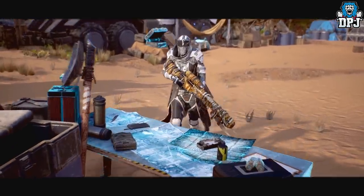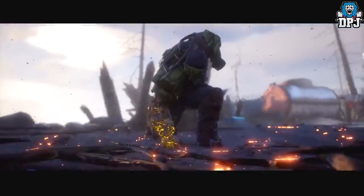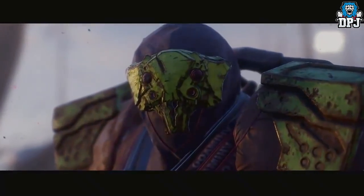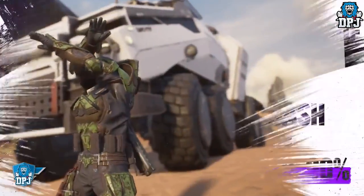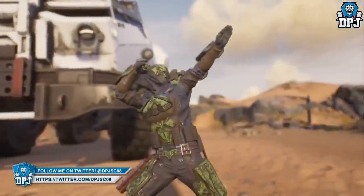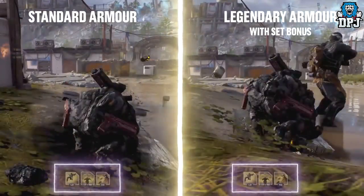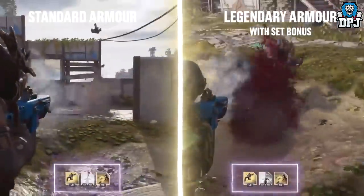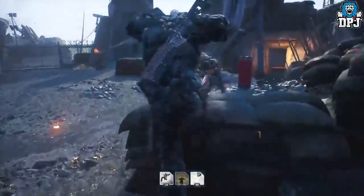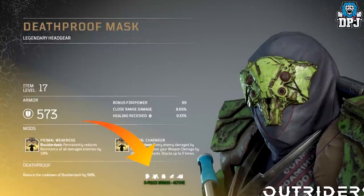Let's start with the five-piece legendary gear set for the Devastator — this is called the Death Proof. Its set bonus, also called Death Proof, reduces the cooldown of the Boulder Dash by 90 percent. The Boulder Dash is basically a run-and-slam of devastation, one of the Devastator's abilities, and we can see its cooldown is more or less instant on screen now.